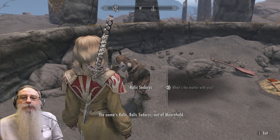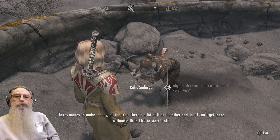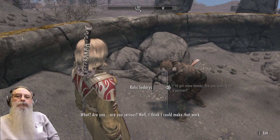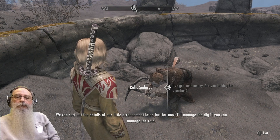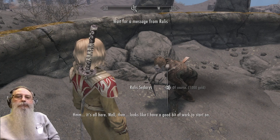The name is Rallis — Rallis Sedaris, out of Morhold. Takes money to make money, all that rot. There's a lot of it at the other end but I can't get there without a little kick to start it off. I've got some money — are you looking for a partner? Well, I think I could make that work. We can sort out the details of our little arrangement later, but for now I'll manage the dig if you can manage the coin. Do you have the gold? It's all here. Looks like I have a good bit of work to start on. Pleasure doing business with you, partner. I'll see you soon.